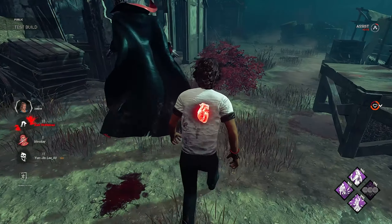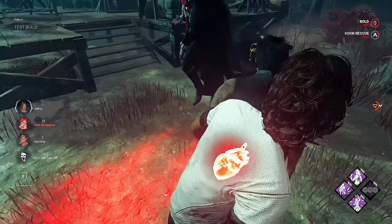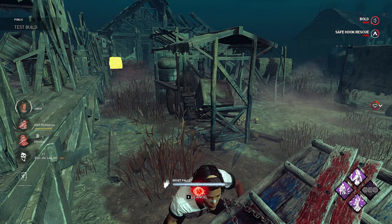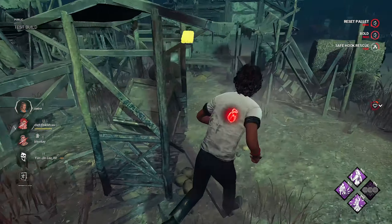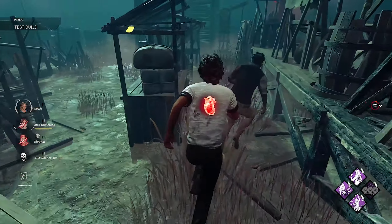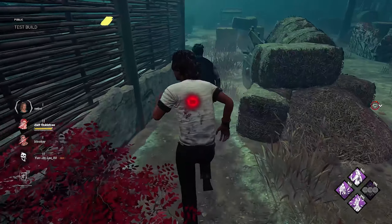What we'll do here is sneak in around this side. If he takes the hit for us, lovely job. He's going to tunnel Dwight out now — we'll pull this pallet up. I'm going to head over and see if I can take a hit. He should be in that pallet — perfect, keep it moving. You have a pallet there, gamer. Every single perk in our build has given me amazing value right now.